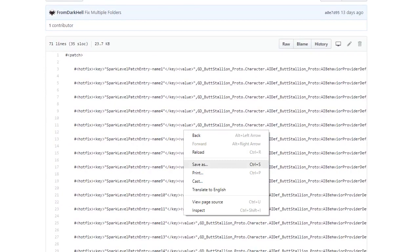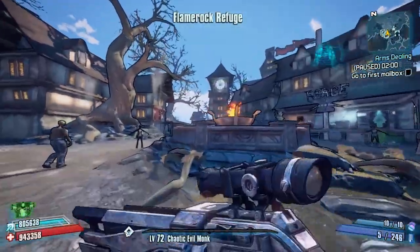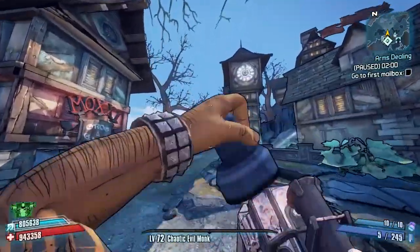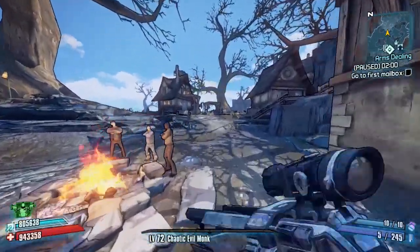Click on the Butt Stallion mod right here. There's the code to execute it - but don't do what I just did. You need to click on the Raw tab first, then right-click and save it as a file to your Borderlands 2 binaries folder. Then, as you saw, activate it in-game. Quit out and come back in after executing the patch.